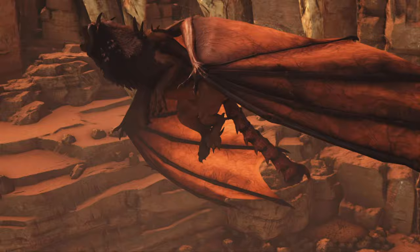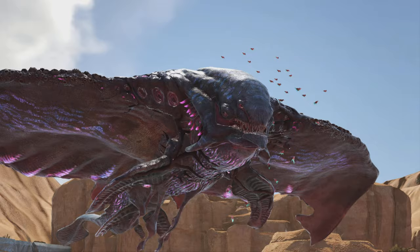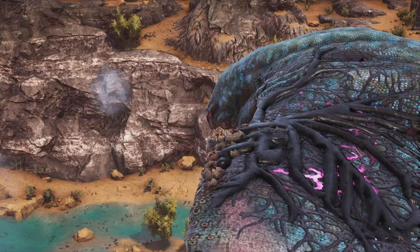At number 14, we have the Desert Titan. This one's quite interesting, as none of the old methods work like just bringing Rexes. You have to use some sort of different method because it only flies and won't land, but that being said, it's not really that powerful — it doesn't really have much health, and the attacks aren't that bad.